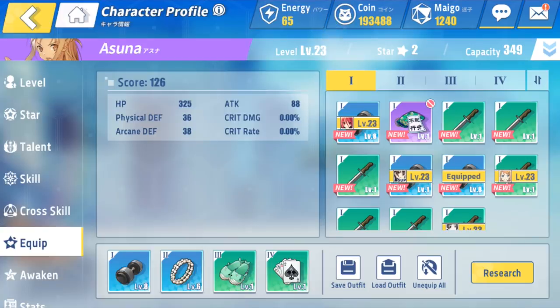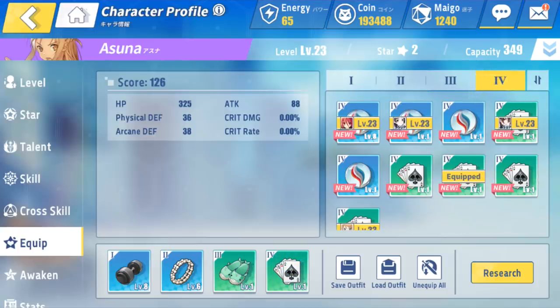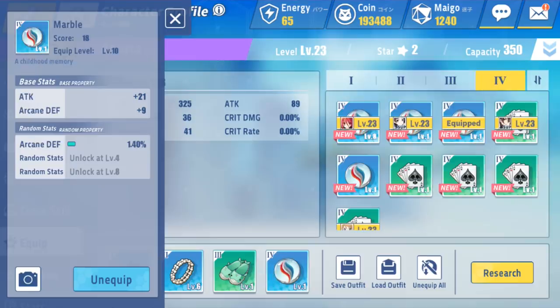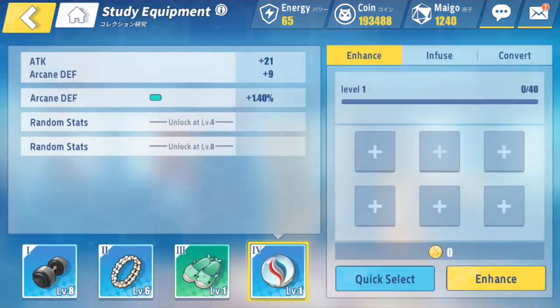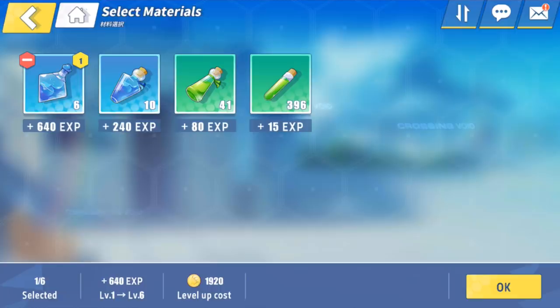I have Asuna in the front. I need to actually change this one — let's do it right now, I want to show you guys. I've already grinded and got enough power. Let's go into research. I have all these items right here — let's just do this to make it faster, it's going to go up to maybe nine.